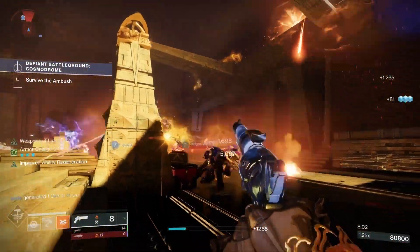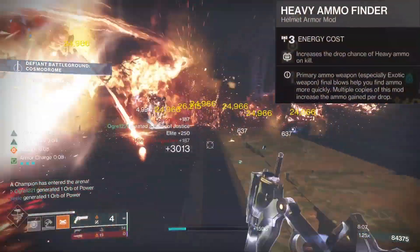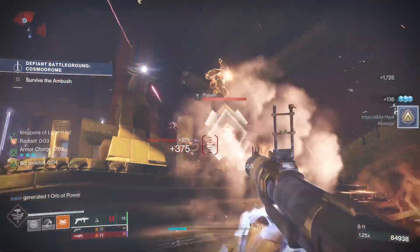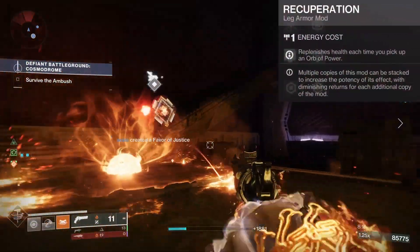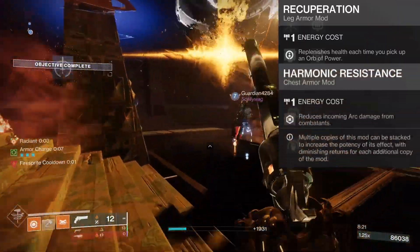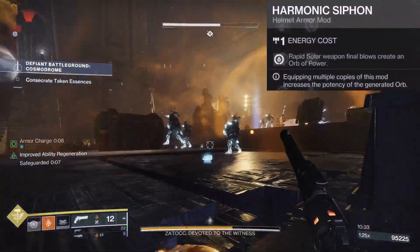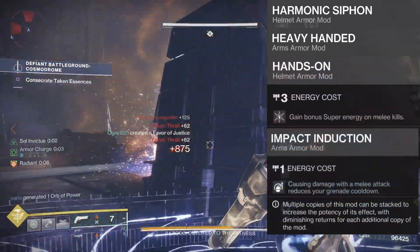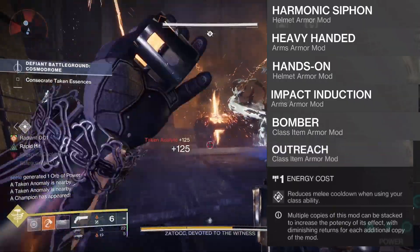Okay, armor mods. For this build we'll need as much heavy ammo as possible, so make sure to equip Heavy Ammo Finder, Harmonic Reserves, and a Solar Scavenger or Harmonic Scavenger mod. For health and resistance, although Sunspots give Restoration, I like using a Recuperation mod for a chunk of HP when picking up an orb of power, especially in endgame content. Use whatever resist mods you need for the activity. For ability energy and orbs, to generate orbs of power we have Harmonic Siphon and Heavy Handed. For super energy, we have Hands On. For grenade, we'll use Impact Induction and a Bomber mod. For melee, we can slot in an Outreach mod.